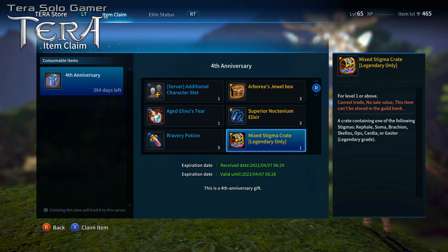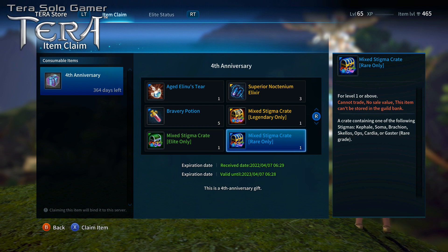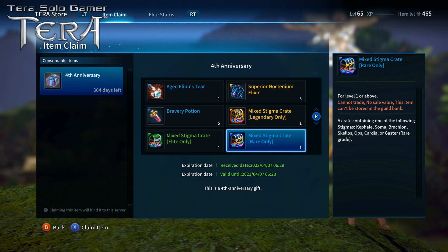We have the mixed stigma crate for legendary only — it's going to give you Cephalosoma, Brachian, Scalos, Ops, Cardia, or Gaster at the legendary grade. You get one of those when you open this box. Then there's a mixed stigma crate rare only — you'll get one of those stigmas at a rare grade. And a mixed stigma crate elite only, which gives you an elite grade of one of those stigmas.